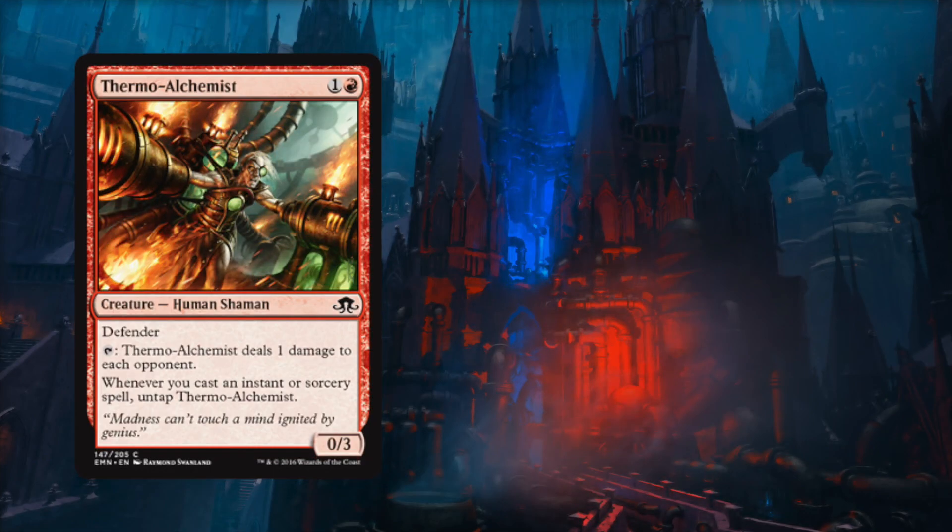Coming in at number five is Thermo-Alchemist. How is that for a spicy card at common? Thermo-Alchemist is one red and one generic mana for a 0/3 defender that has tap to deal one damage to each opponent. Whenever you cast an instant or sorcery spell, untap Thermo-Alchemist. This card is very likely going to see play in the established Pauper Burn deck, but combo crazy brewers are rejoicing because this might just create a Pauper Storm deck, albeit a pretty janky one.